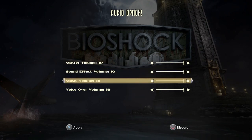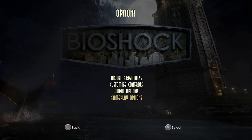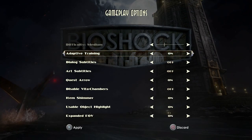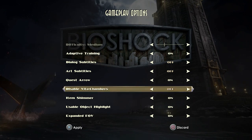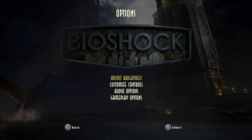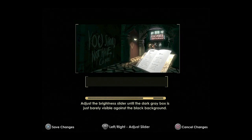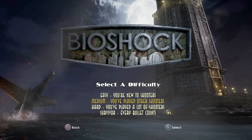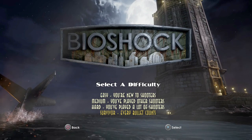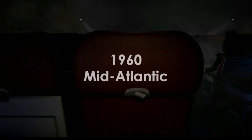I'm going to let the intro and the first part of the game play out now as it's all scripted at the start and there's nothing to worry about missable wise. I will just mention that you need to make sure that you have 'Disable Vita Chambers' set to on before starting the game. Make sure you do not touch this option again. Also, start the game on Survivor difficulty - we'll be changing it to easy shortly.